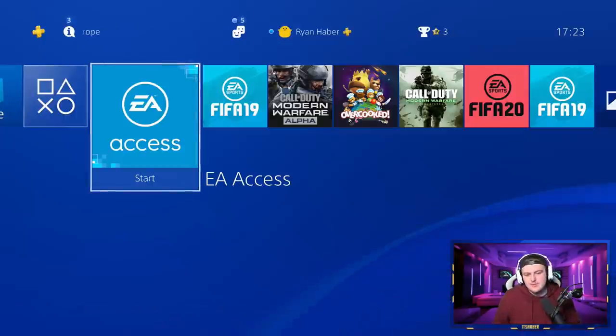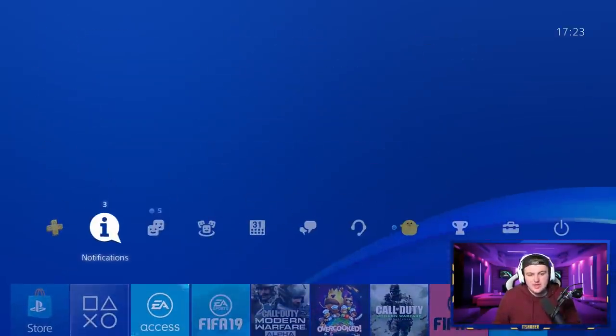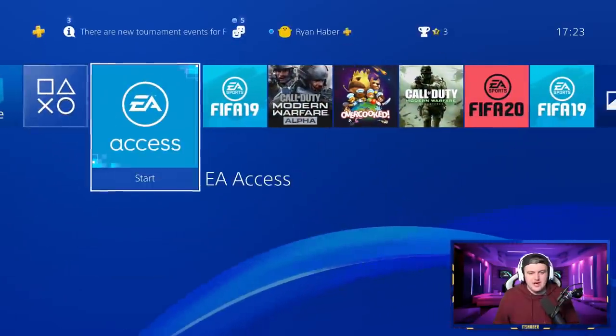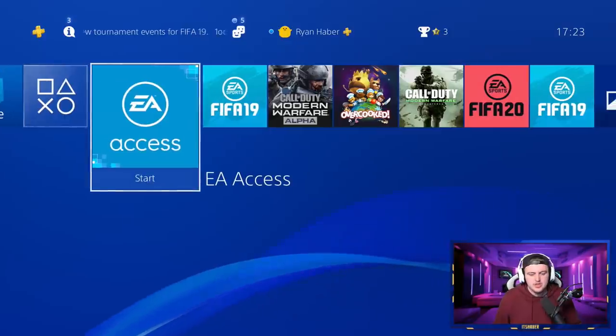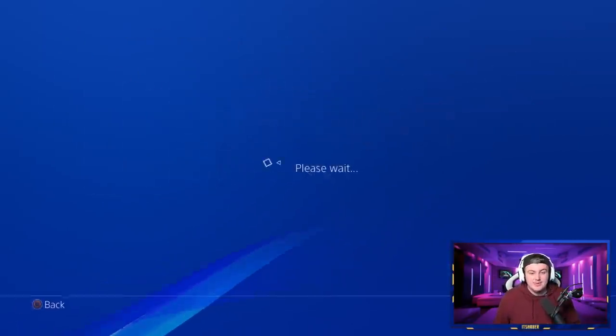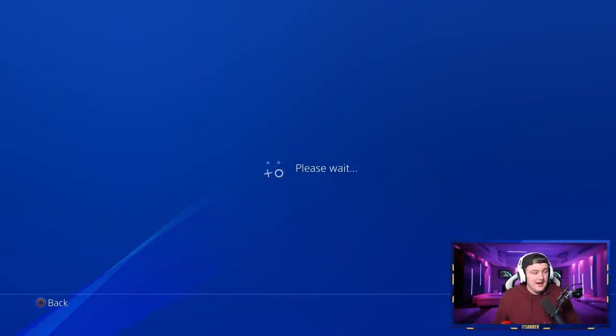If you've never had EA Access before and you're wondering how to get it — whether you're on PlayStation or Xbox — it's really simple. I'll talk about how to do it on PlayStation first because it's just a lot easier. What you want to do is go over to the PlayStation Store and load that up.